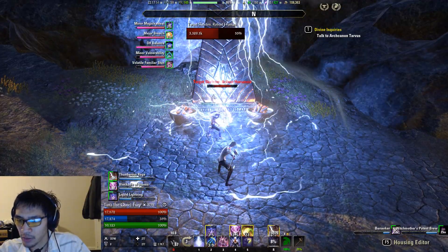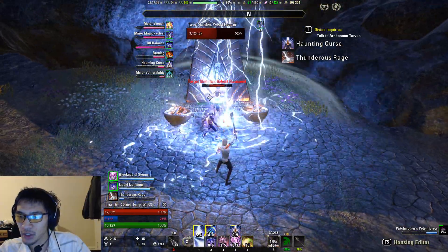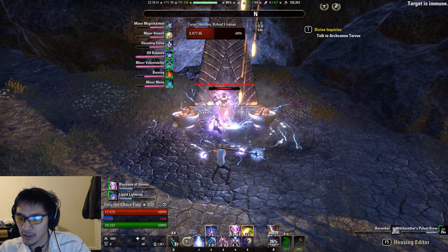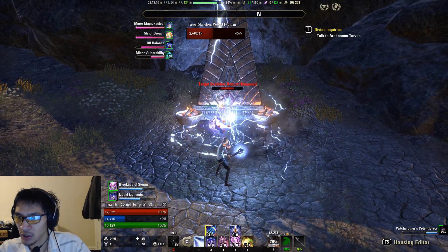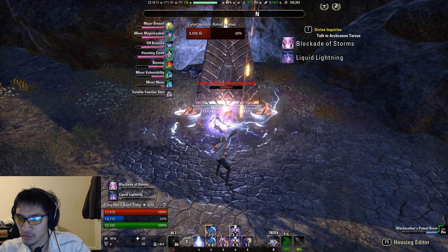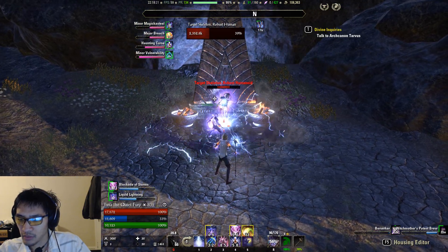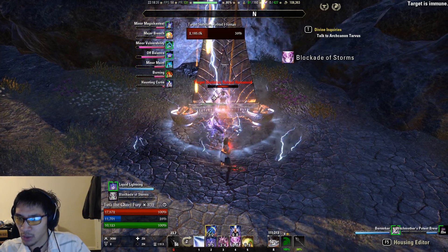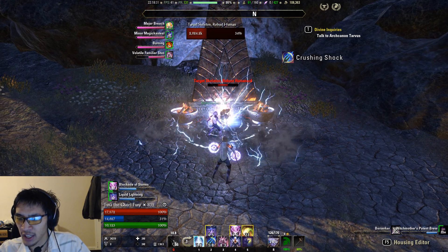I like to use Destro ultimate if my boss is under 50%. You can see there I didn't notice the Frag proc when I bar swapped so I just reapplied my dots and cast it when I swapped back to my front bar. You can see here I'm starting to run dry on resources so I'm going to have to start heavy attacking a little bit more. If I had an extra regen enchant the sustain problems probably won't be as bad, but now I'm pretty much having to heavy attack every full rotation.